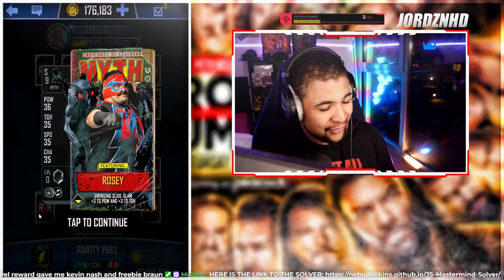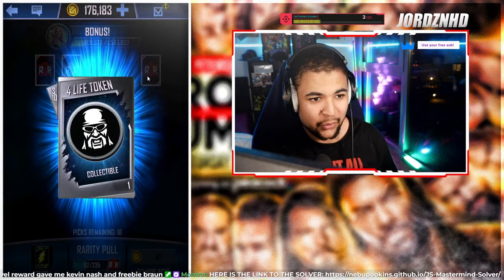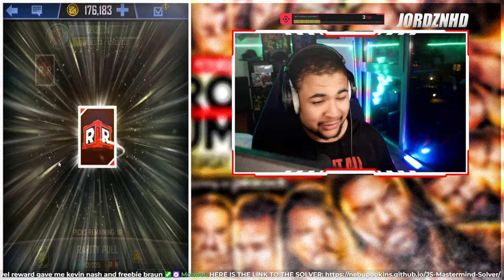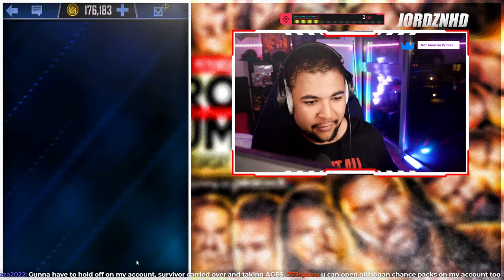I want my freebie to be Liv if there's a Liv in the tier — I haven't checked yet. I'd love it to be Liv, but I always struggle to get her card. Got a Hogan collectible right there. Rumble freebie: Xavier Woods! What an image — I quite like that.